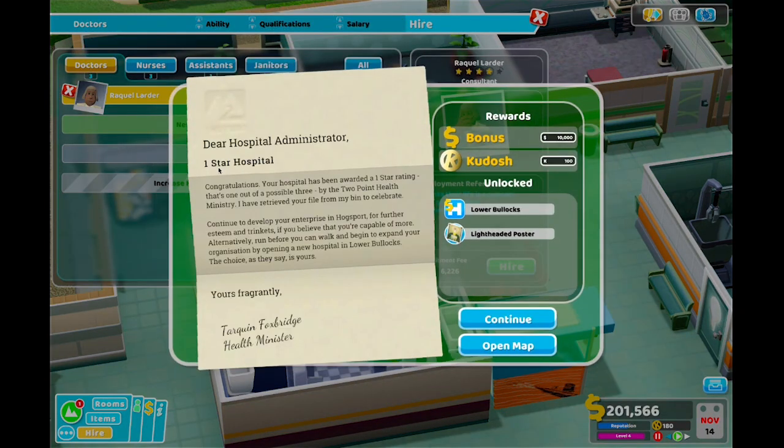Yay! Dear hospital administrator - one star! Congratulations. Your hospital has been awarded a one star rating. That's one out of a possible three by the Two Point Health Ministry. I have retrieved your file from the bin to celebrate. Continue to develop your enterprise in Hogsport for further esteem and trinkets. Alternatively, run before you can walk and begin to expand your organization by opening a new hospital in Lower Bollocks. The choice, as they say, is yours. I'm going to continue.